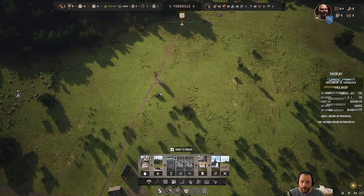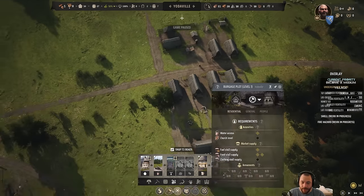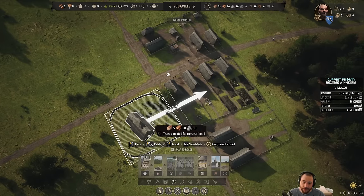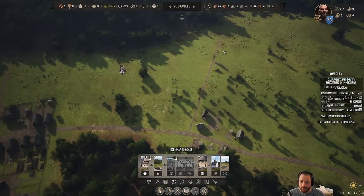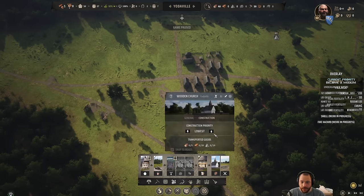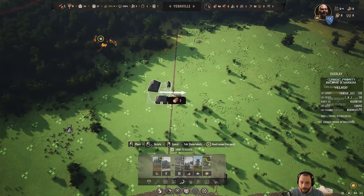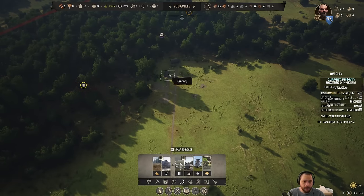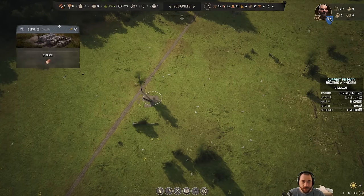We just need the supplies from the well to be moved — that's what people in the storehouse do. I also now have the planks to make a church, so let's get that going. Churches require a lot of resources, so they take a bit of time to build. I'm going to set the well as highest priority and the church as lowest, because I'd rather rush the farmhouse. I'm going to put the farmhouse right next to the granary, and I'll pin the supplies so I can see when they vanish.